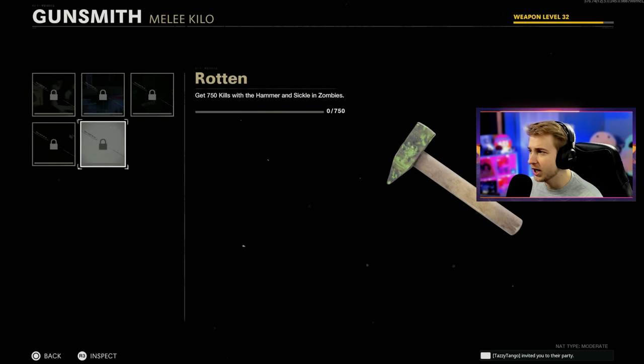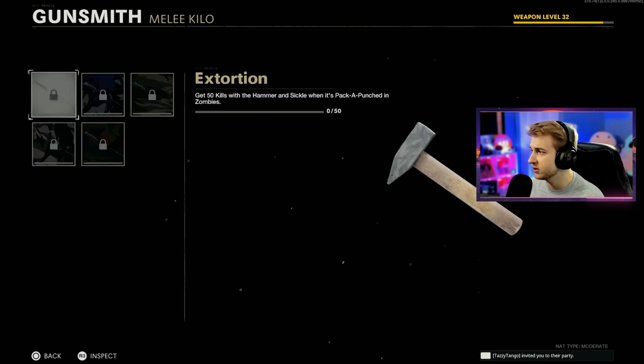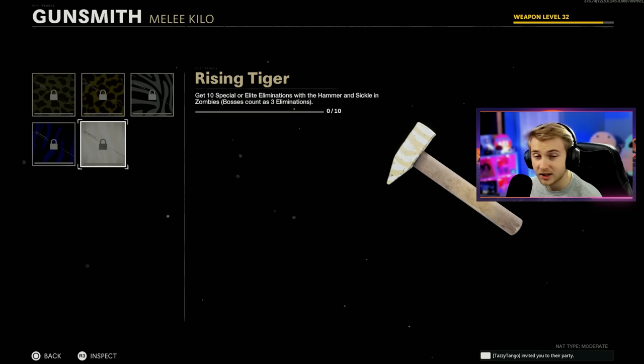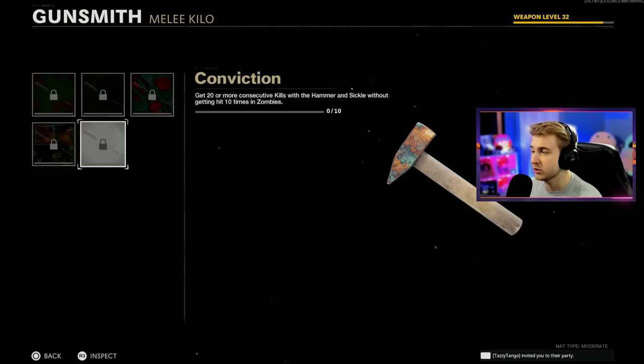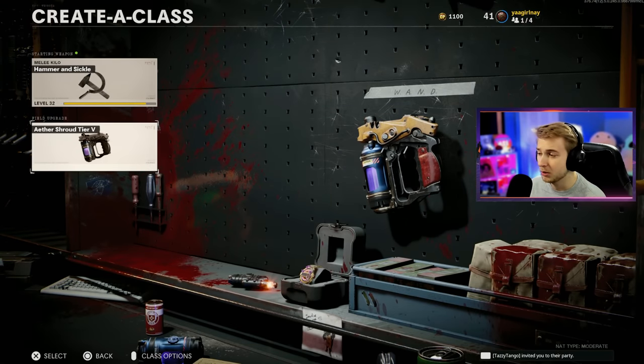Here's our Hammer and Sickle. We have absolutely no camo progress on it, so we still need to get 750 kills, 50 melee kills while they're stunned, 750 kills while it's Pack-a-Punch, 15 kills in Aether Shroud, 10 special or Elite Eliminations, 10 kills rapidly, and then our 20 kills without getting hit — our Jackrabbit Medals. This one's going to be tough with Rampage Inducer on, but I'm going into it with Aether Shroud.